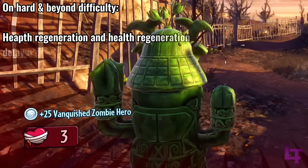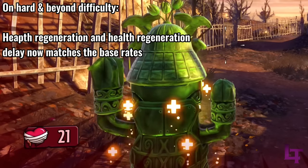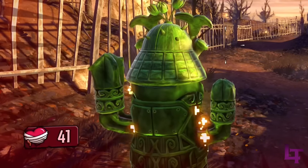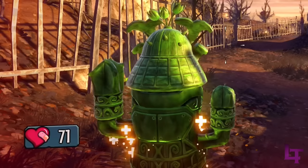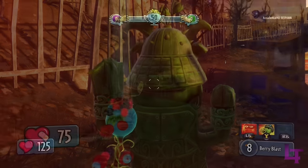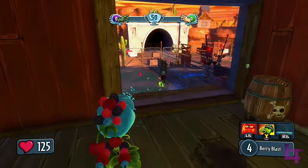On hard and beyond however, you're back to the normal system — taking 5 seconds to start regenerating and at 5 health per second. The half health regeneration cap essentially makes healers on any game mode almost mandatory due to how Garden Warfare 1's health regeneration system works, and if you didn't have any or weren't able to summon any, then it would honestly be rough having only half of your health at most throughout the majority of the game. However, just 2 years later, PopCap would change the system with the introduction of their next game.